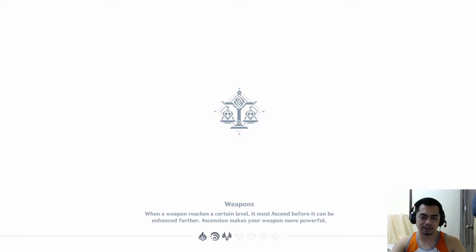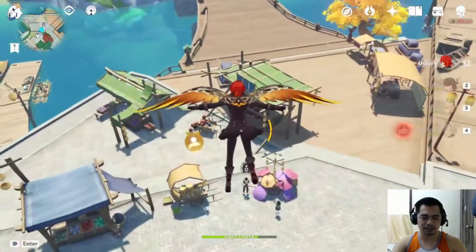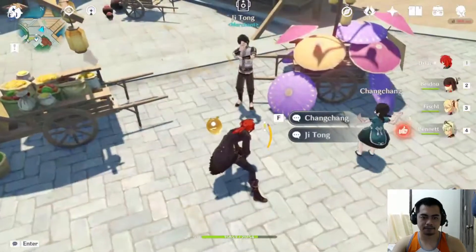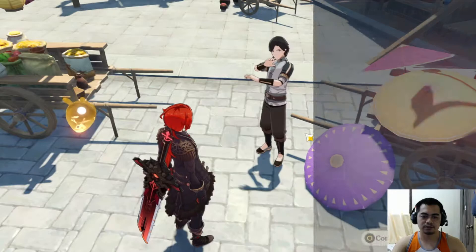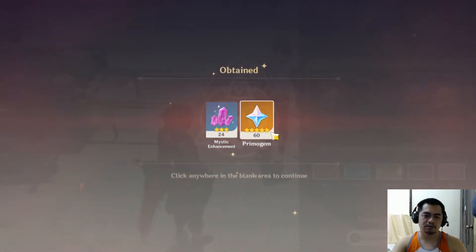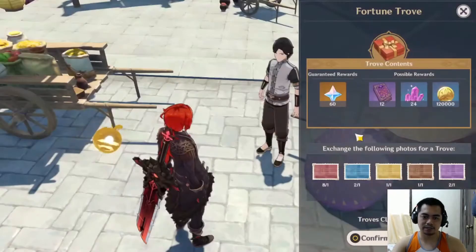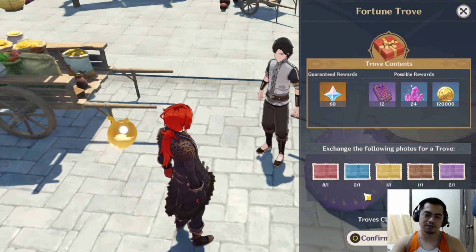Now that we are completed, let's head down to Luway Harbor and talk to Jitong again and claim our rewards. There's Jitong — claim fortune trove and from exchange — boom, 60 primogems! Mystic Enhancement Ore would have been nice if I could get wits once in a while, but what can we do.